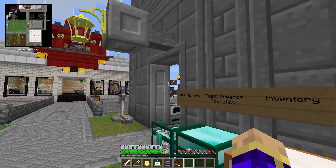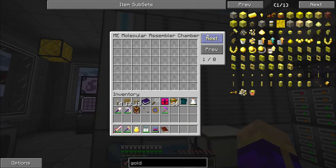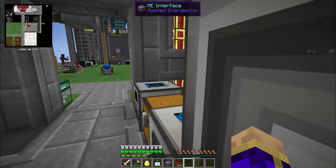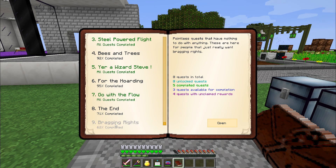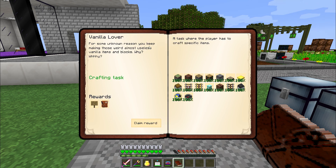Between episodes, I upgraded my molecular assembly chamber to have three more pages worth of recipes so I'd have some room for some stuff, and I also added six more CPUs to it. It's starting to dominate this end of the room. Also, because I discovered that a number of these Bragging Rights quests were very boring, I just did them off-camera: Interior Decorator, Mine Factory Reloaded, Applied Energistics, and Vanilla Lover — all of them are just 'craft these blocks.'